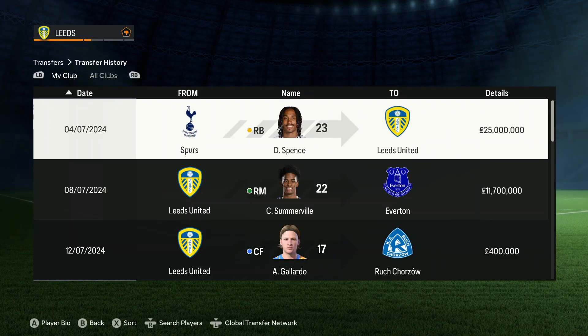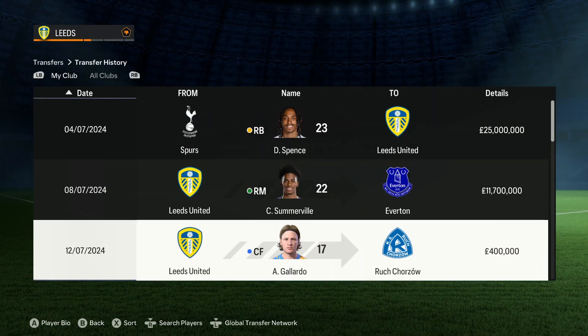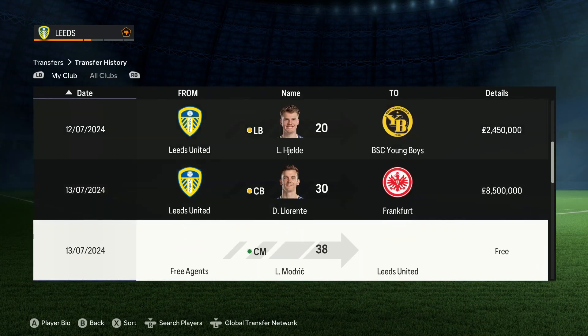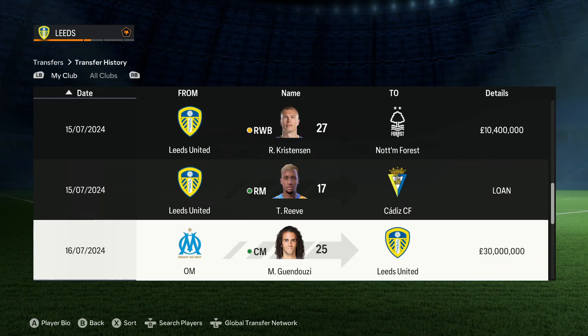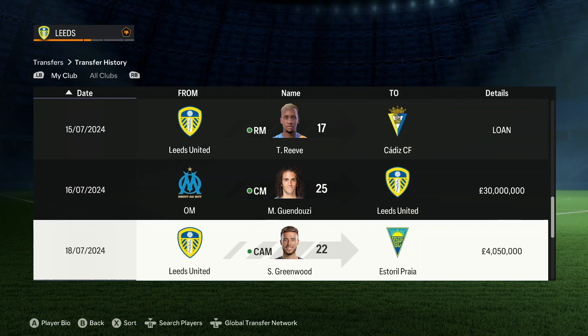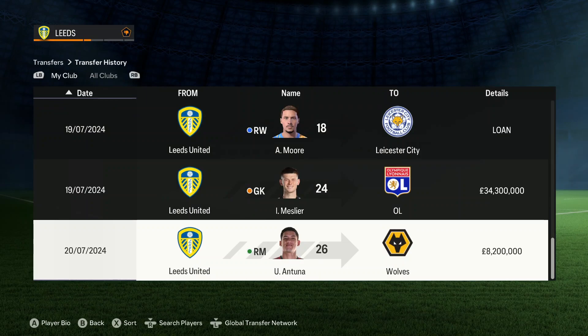Here's an update on all transfers so far: Jed Spence joining for £25 million; Somerville's gone to Everton for £11.7 million; Galado, Leo, and Llorente have left the club; Modric coming in for free; Christensen has gone for £10 million; Reeve out on loan; Guendouzi in for £30 million; Greenwood's gone for £4 million; Moore out on loan to Leicester; Melia to Lyon for £35 million; and Antuna left for Wolves for £8 million. Still lots of deals to be done.